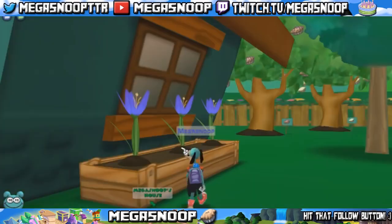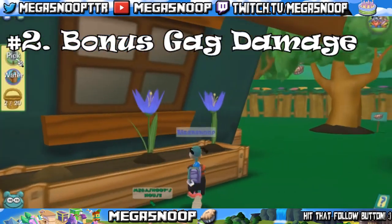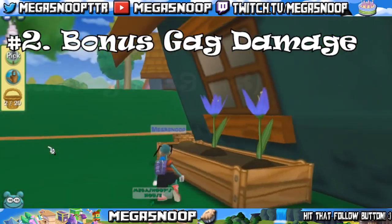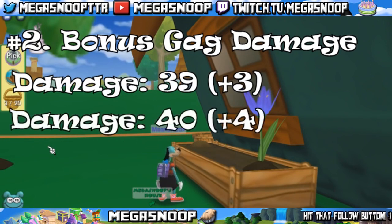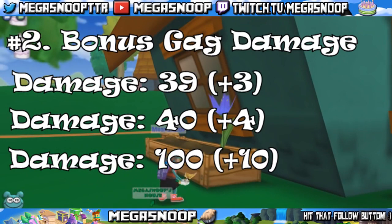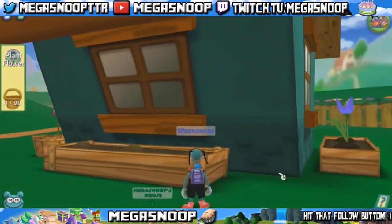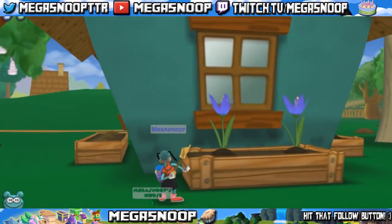The other benefit to organic gags is the increase in damage — and for lure, since it doesn't do damage, you get an increase in accuracy instead. The damage increase is always based on the number found in the tens place and over. So if your cream pie isn't fully leveled up and does 39 damage, the bonus is only 3. But when it's fully leveled up and does 40 damage, the bonus is 4. And if the original damage is 100, the bonus is 10. Usually the gags people plant organically are throw and trap, as they have some of the highest beneficial damage when organic.